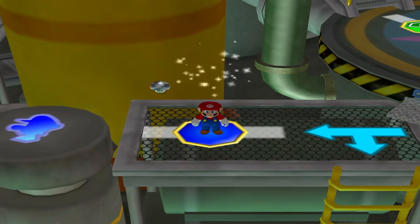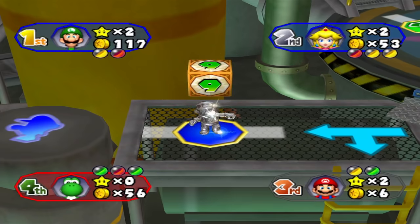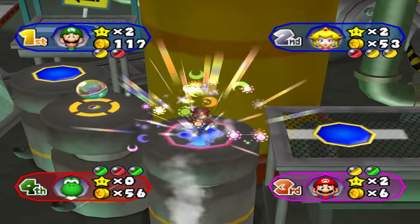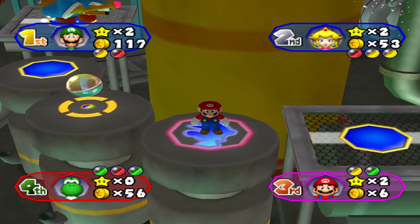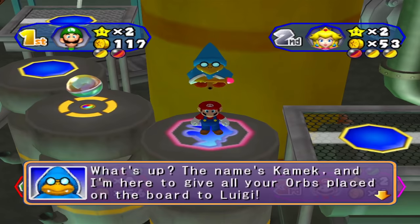I should further clarify that the Metal Mushroom does not protect you from any orb space that requires you to land on it to activate. So you can't defend against any of the yellow orbs such as Piranha Plants, Spinies, and so on — just the red orbs that activate when you step on them.